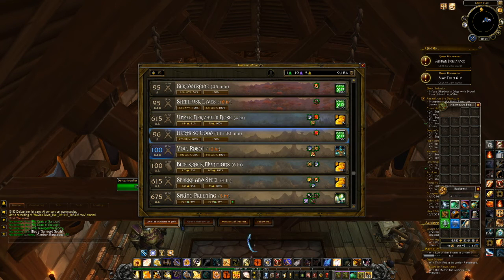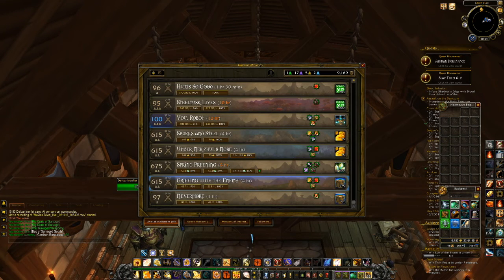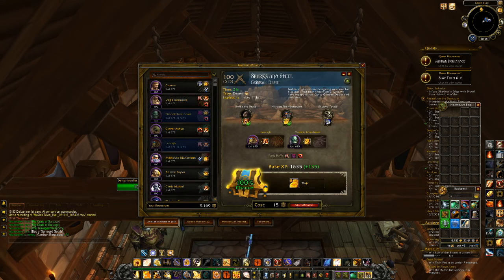What it does is you saw me autocomplete all of my missions at once — all of my stuff went into my inventory — and now I'm looking at the missions that I have available. Master Plan shows you all of the things in order, what you need to complete them, and it also automatically tries to fill it for your success.